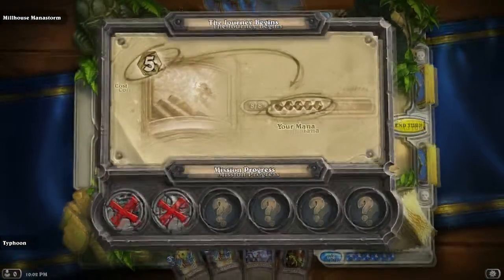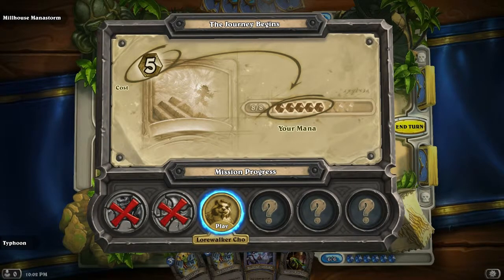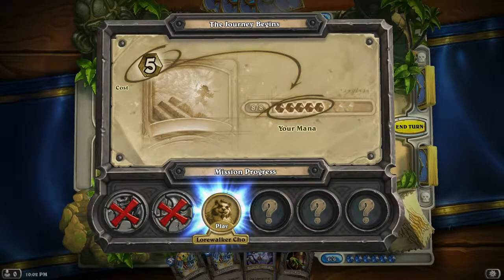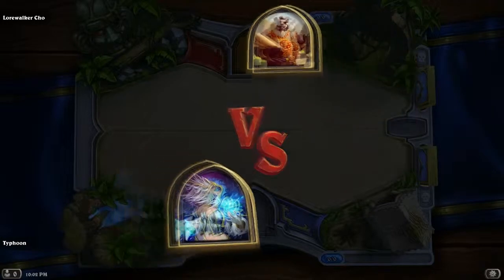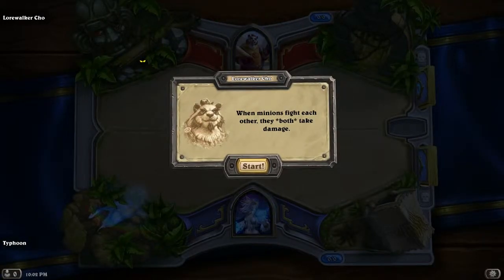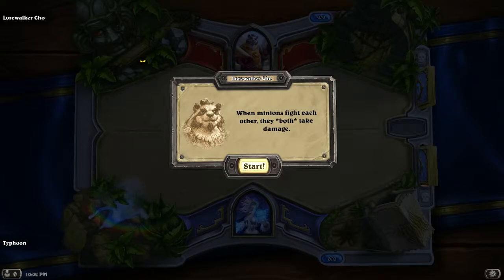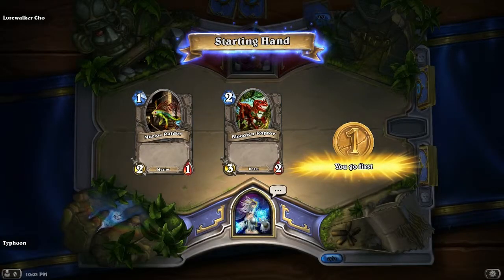I wish it'd let me see what other cards I got. I'll be hearing from his lawyers. Lorewalker Cho — that's a big panda. When other minions fight each other, they both take damage. Jaina! It is good to see you! I go first.